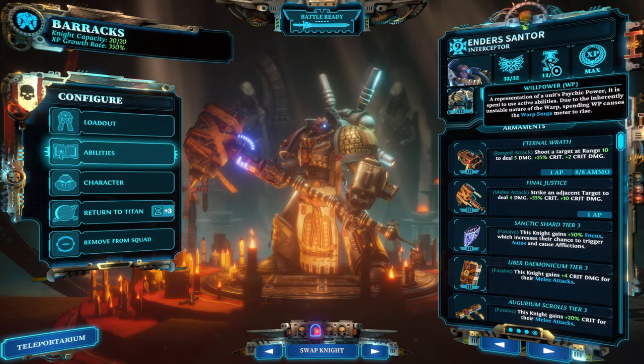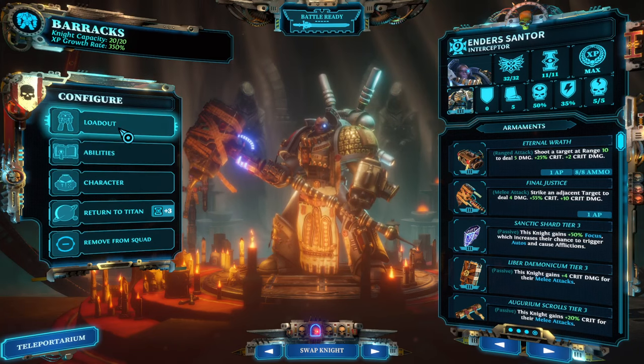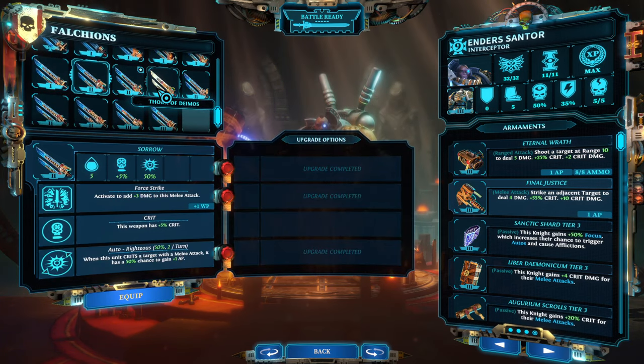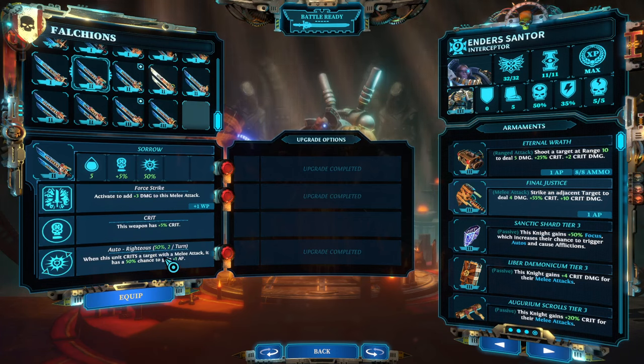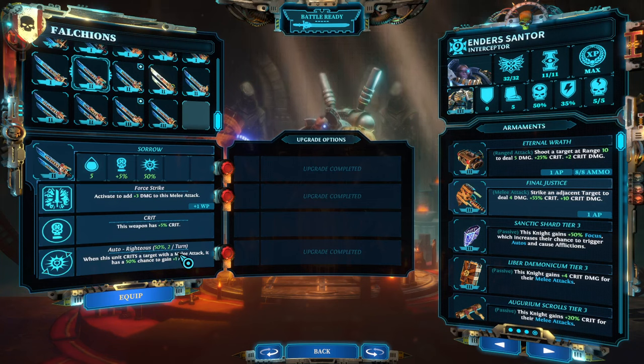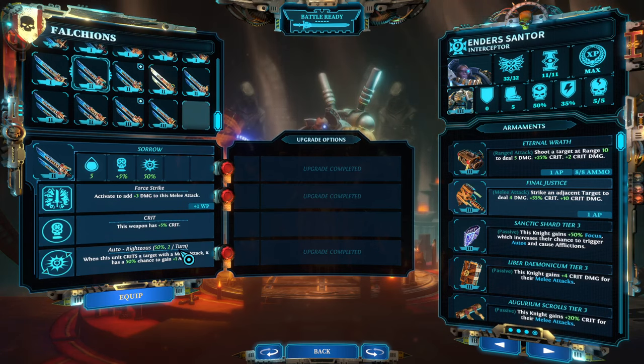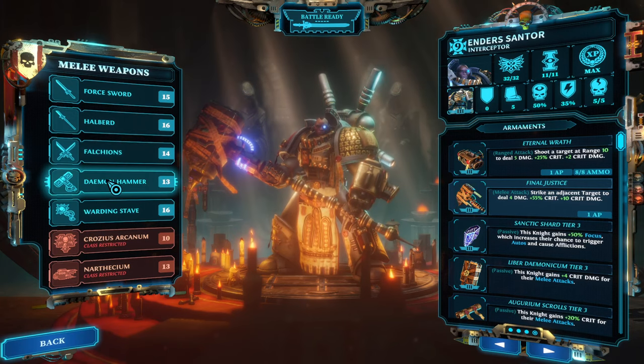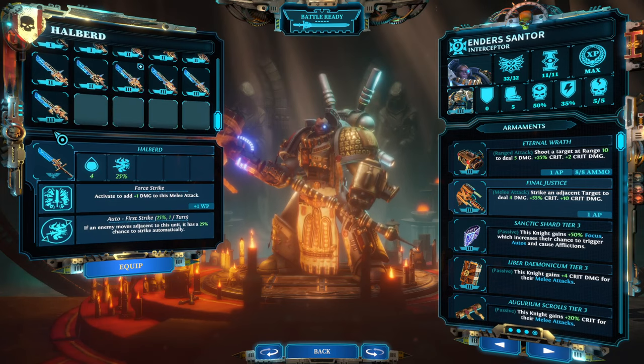Overall the hammer is fantastic as long as you have willpower, but we're going to kill a lot of stuff so that won't be a problem. Alternative loadouts: there's the Falcon Blade called Sorrow, which has a 50% chance twice a turn to give you one AP — with Sanctic Shard that's 100% twice per turn, or three times per turn with the passive ability, maximizing action points. It only has 8 instead of 10 damage though. Another option for maximum crit is Ogon's Edict, getting you well above 100% — actually 150% crit.